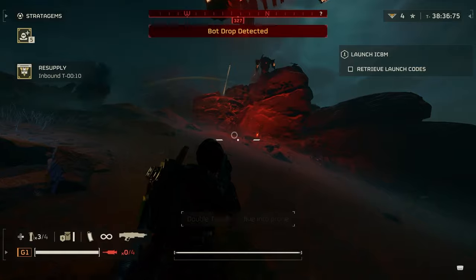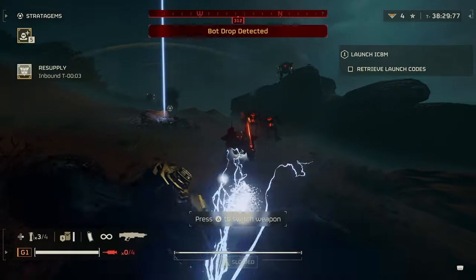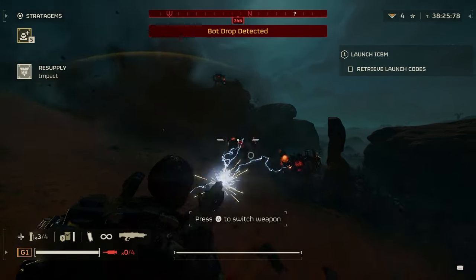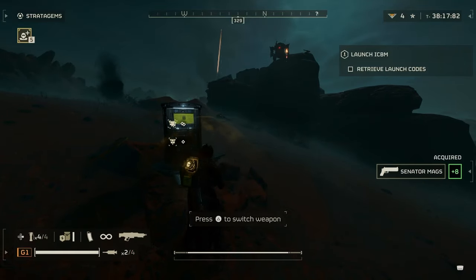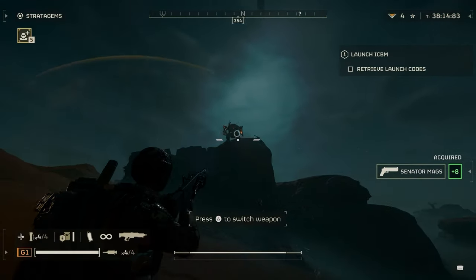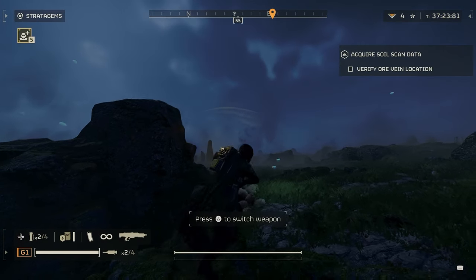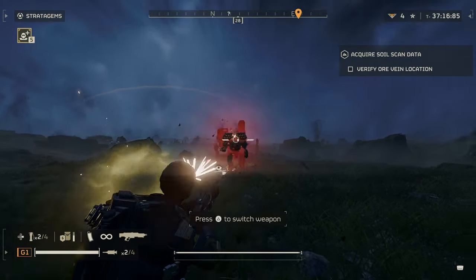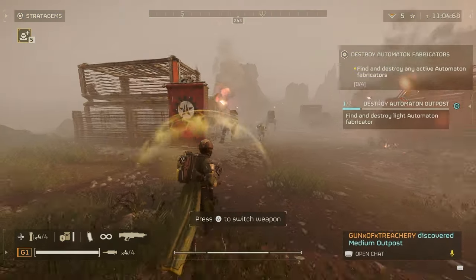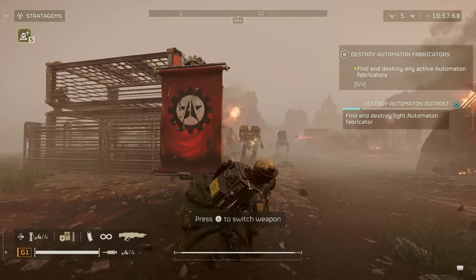For the berserkers and devastators, it was actually really good. The berserkers — it pushes them back, which is very useful, especially if you're running away with three berserkers after you with their chainsaws. It usually takes three to four shots, or potentially one shot if you hit directly in the head, but I found that very difficult. I was hip-firing most of the time because precision aiming wasn't targeting the head. With the devastators and rocket devastators, it's very good — just hide behind cover and whenever you find a chance, shoot them; it will push them back, stagger them, and two or three more shots will drop them.